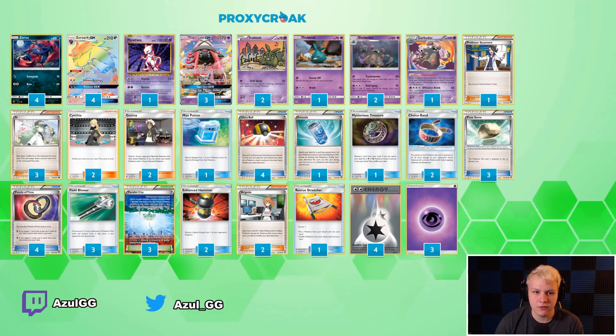Pretty standard 4-4 Zoroark. Me and my group chose to play the Mewtwo. Basically, if you want to play a basic Psychic attacker, choose between Mewtwo or Latios. I like Mewtwo — there's a lot of Buzzwole, and Mewtwo's pretty good against Buzzwole.